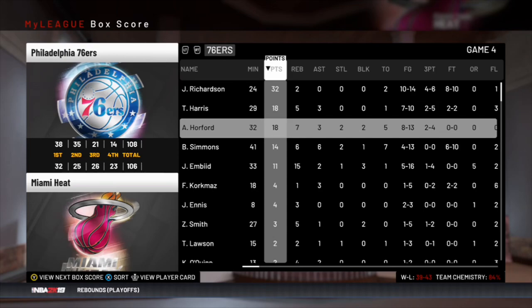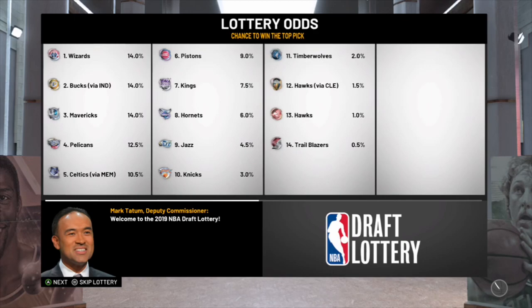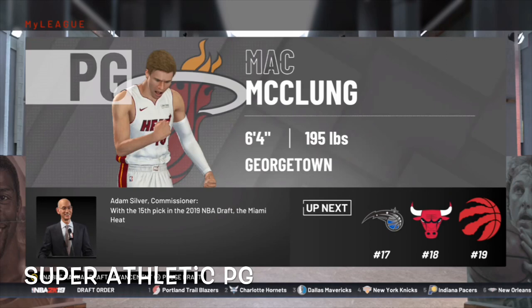I'm a little skeptical now of Jimmy Butler as our number one option but we'll see what happens. The Rockets win it all, Westbrook Finals MVP. In this year's draft we do have our own first round pick and it's number 15, just outside the lottery. With the 15th pick we're going to select Mac McClung out of Georgetown — a 6'4 point guard, super athletic, one of the craziest dunkers we've seen in a while at the point guard position.